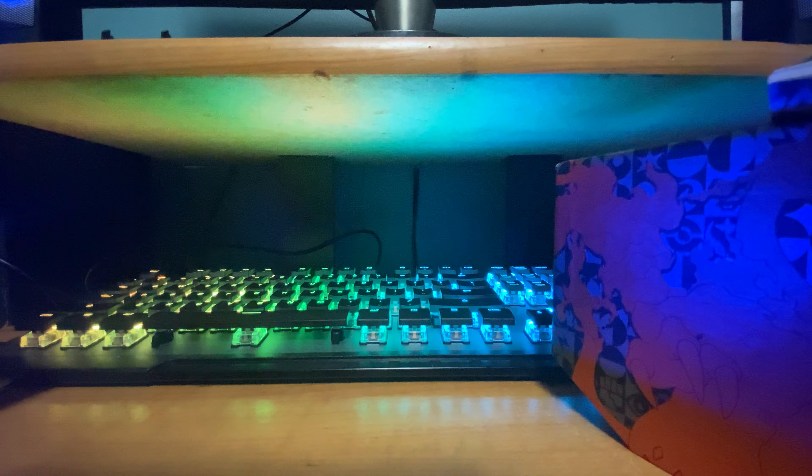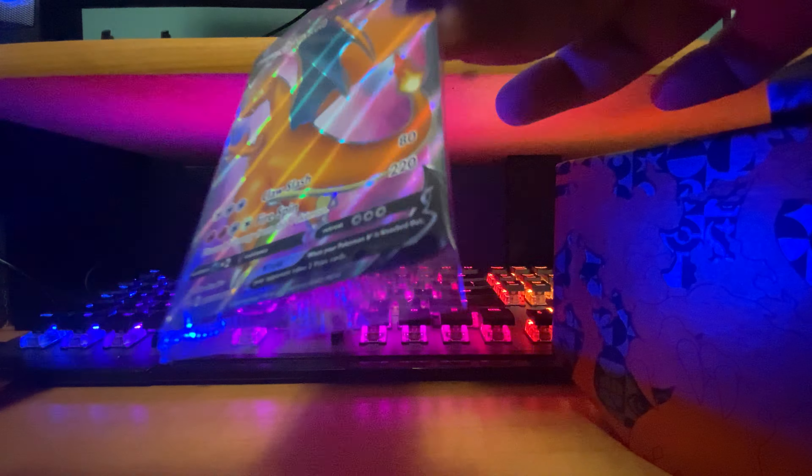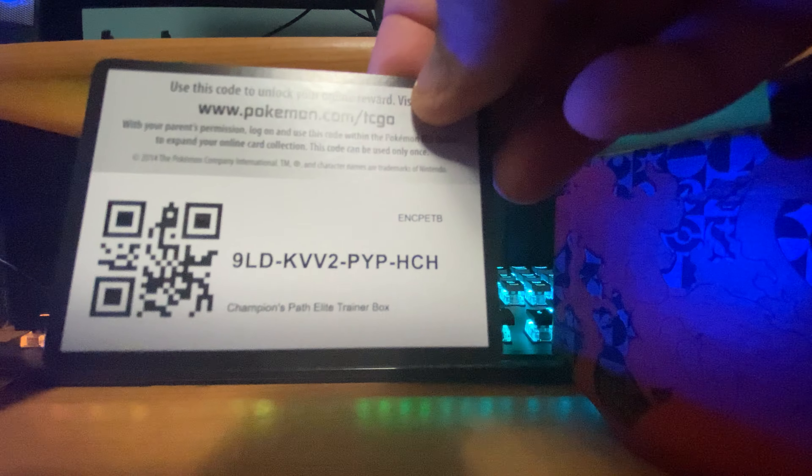Breaking that seal now. Peeling it back — there's a nice little booklet with all the rules and a card guide. I'm definitely keeping this box; it's awesome with Charizard on the front. Taking the cardboard out here. You get 10 booster packs — one, two, three, four, five, six, seven, eight, nine — yep, 10. Then another booklet, card sleeves with Charizard on the back, damage counters, and some dice.